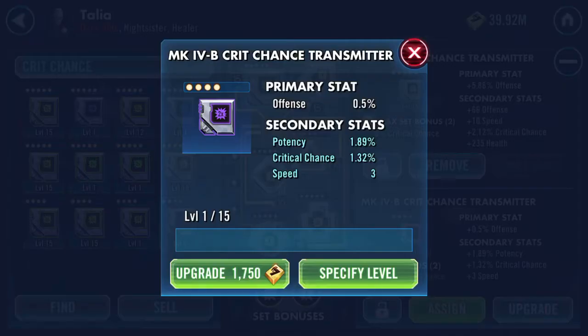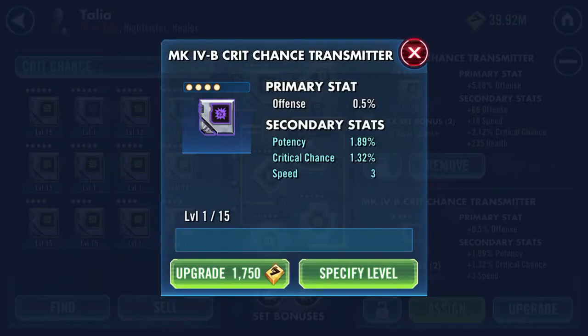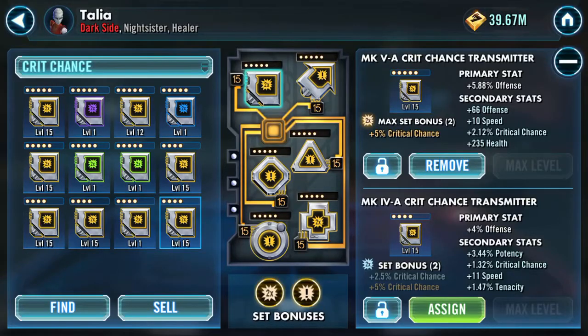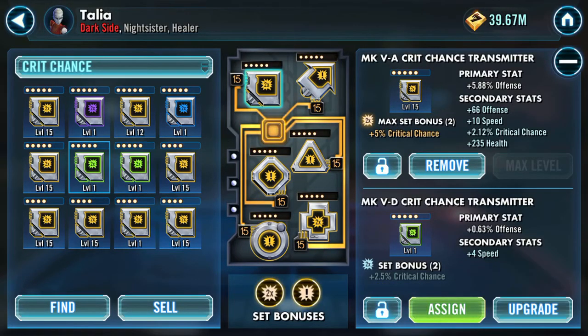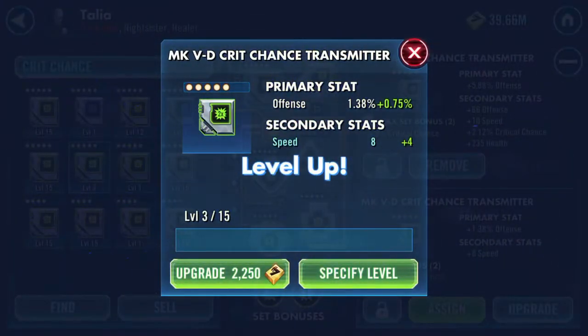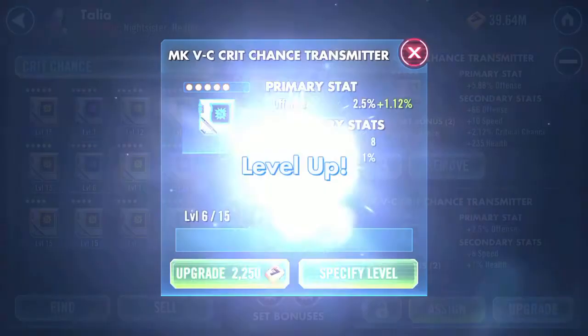I'm just going to whack it up to 12 — in fact I'll put it to the max because it's about the same cost. Taking a five-dot to 12 gives a speed increase twice. 11 speed on one that doesn't have a primary speed — this one does and up to... okay, health.